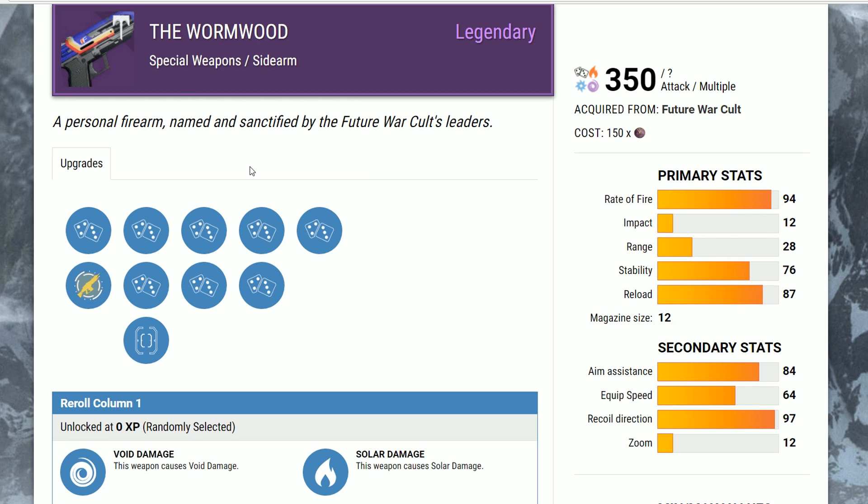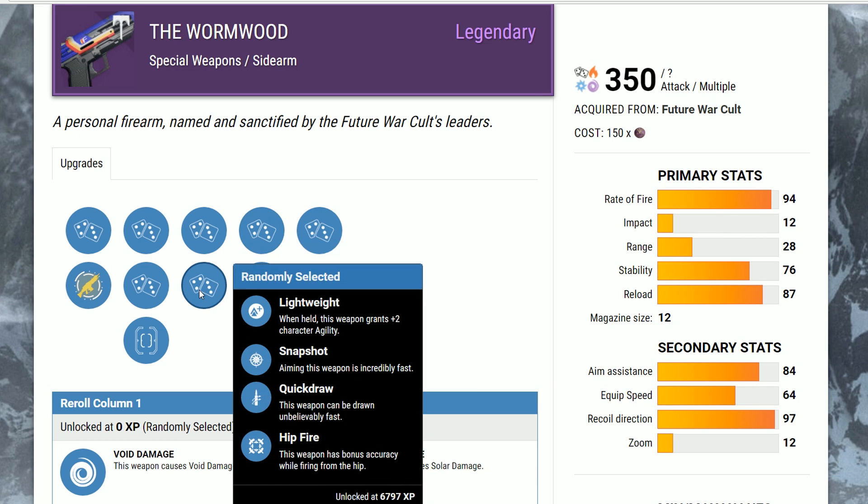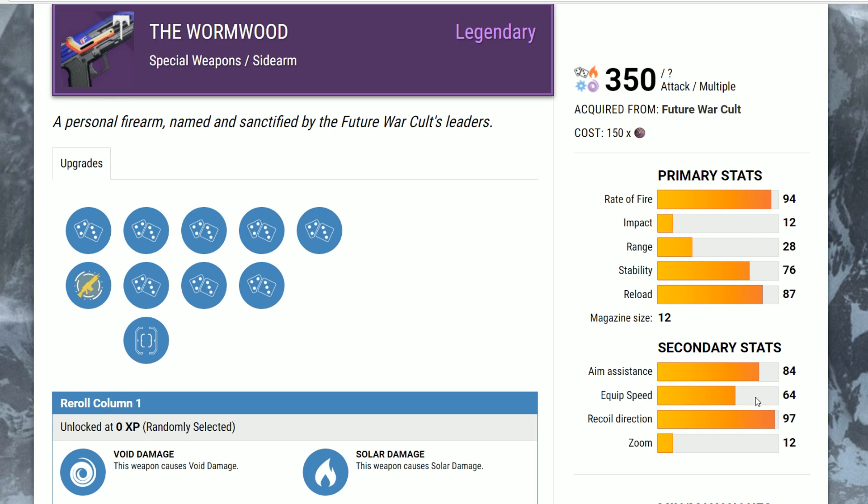The Wormwood is the Vendor Future War Cult one, and the actual vendor roll is Hidden Hand, Hand Loaded, and Quick Draw. That's a really good roll for PvP. So if you're ever looking for a PvP sidearm and you don't know what to do, just pick that up. The stats are really good. The old Iron Wreath is maybe a little bit better in some areas, but the Wormwood is still a very solid weapon.